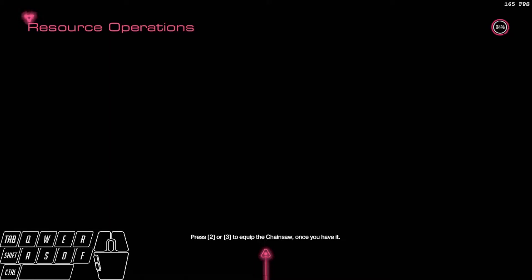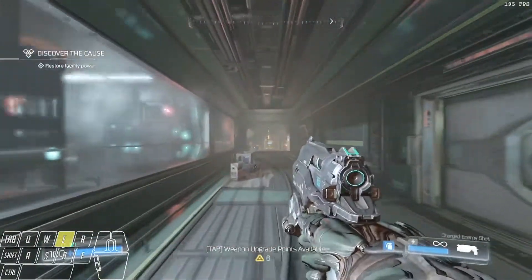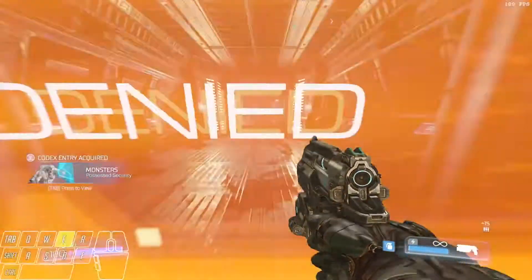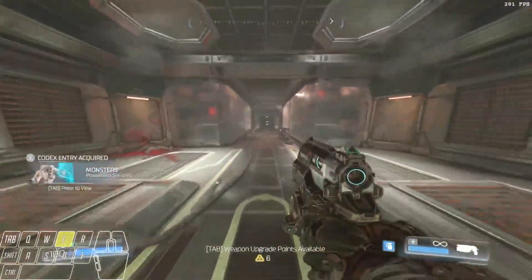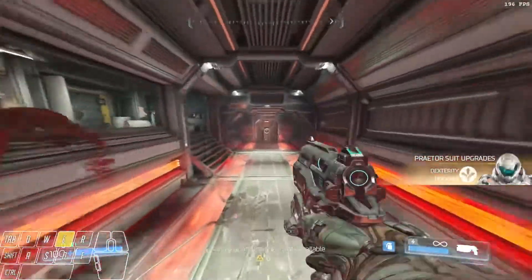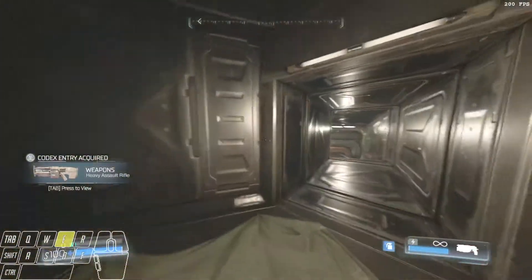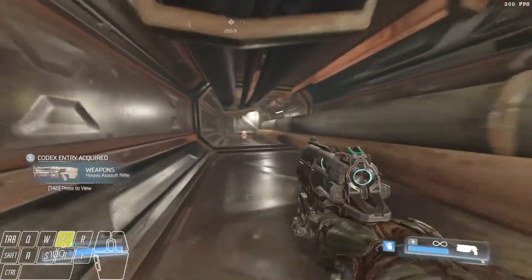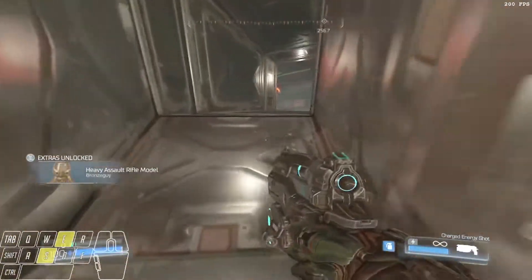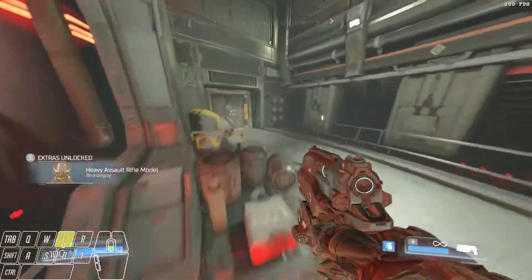As soon as you come out of this loading screen, just hold it straight forward. You're going to grab the codex, the heavy assault rifle, and then just run forward. You've got to get the last secret, and then you're going to clip out of bounds to get into the level exit area. So you're going to run forward, jump up here, get the doll. And this is easier to do if you have the pistol out — pretty much all paperclips are.